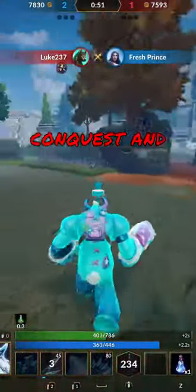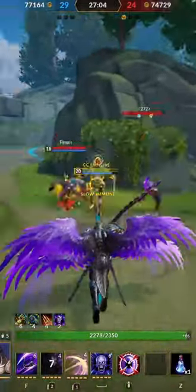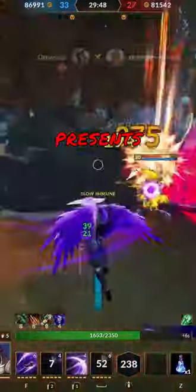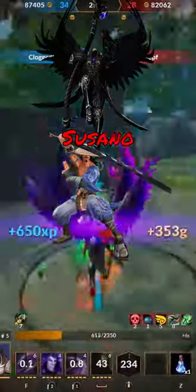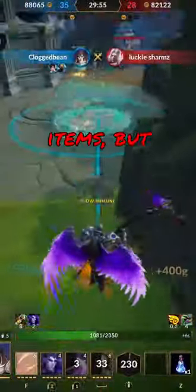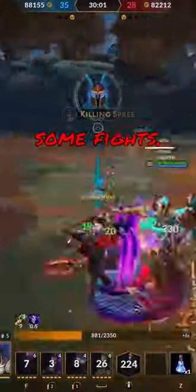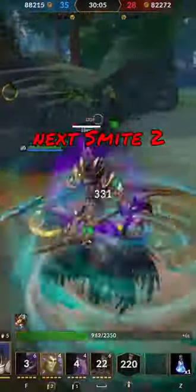The fifth position in Conquest, and my personal favorite, is jungle. A jungler is not tied down by any lane — you roam the map and defeat jungle camps for XP and gold, and you help attack lanes when the opportunity presents itself. This role is typically played by gods such as Thanatos, Susano, and Loki. Usually in this role, you want to build mainly strength items, but sometimes picking up a defensive item isn't a bad idea, especially when you're new to the position, as it can help you survive in fights. I hope you found this guide useful, and I hope to see you in my next Smite 2 match.